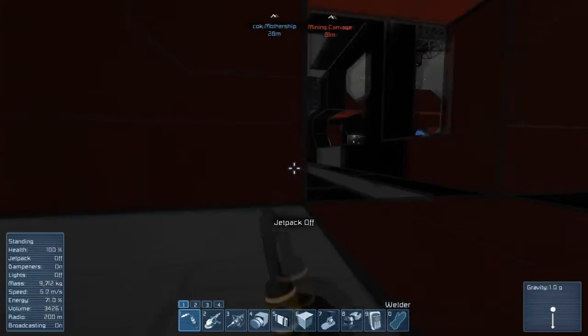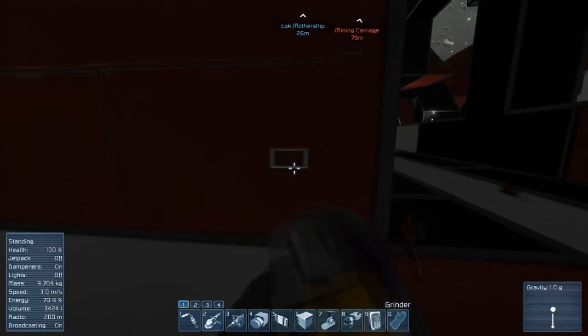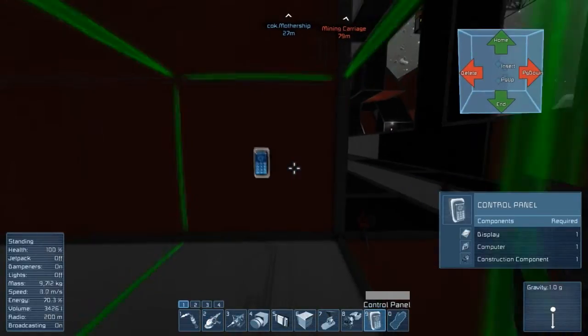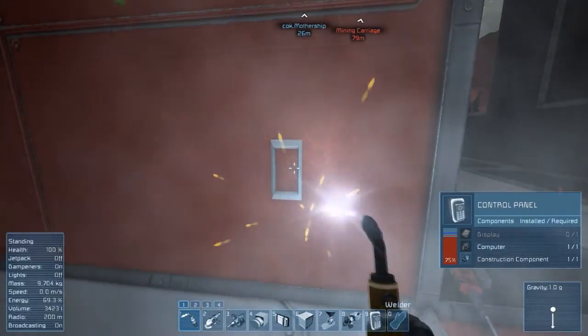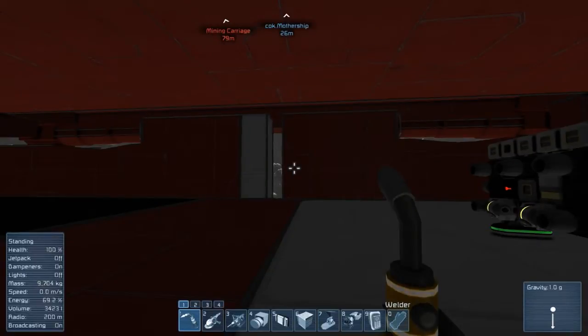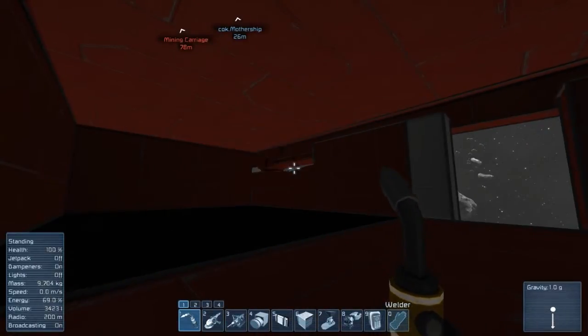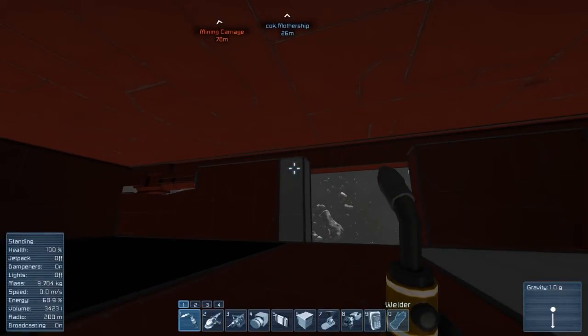I plan on putting a control panel right here so you can control the door. So landing bay door - reverse - there we go, look at that, works nice. First try - look at that, magic, pretty cool stuff.